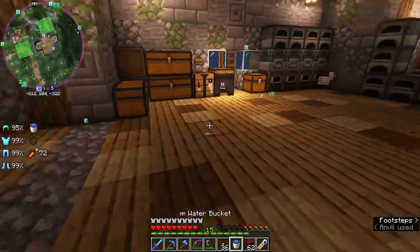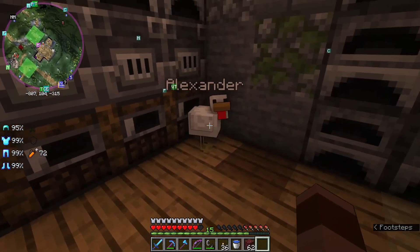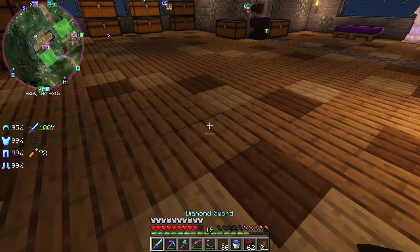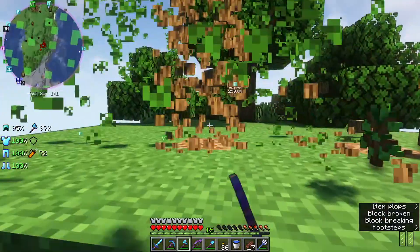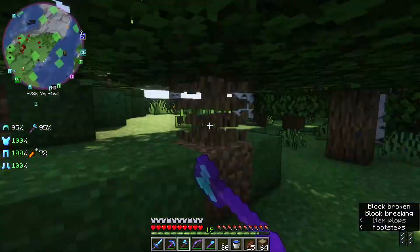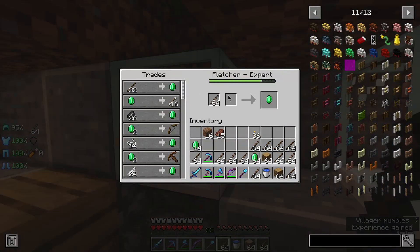If you don't remember who that is, that is the chicken that the baby zombie was riding. The baby zombie unfortunately despawned, so I kept the chicken. And then — haven't had a tree montage in a while — I cleared off the island that the villagers were on, mainly for sticks, but I cleared off all the trees on that island.